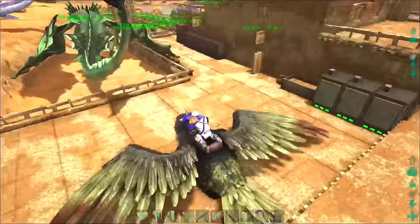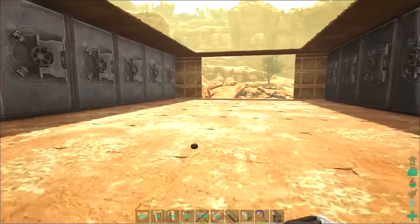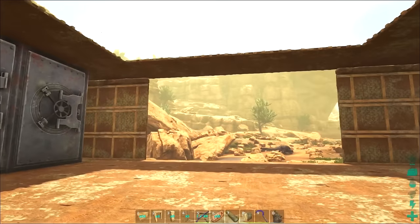If we needed to park something in one spot or the other — like if we had a huge amount of stone — we could just park our wyvern closer to the stone side and then we can unload it, which will be really easy. The other reason I wanted this to be really big is because I'm doing a slightly different design — I want to put all my machines in the center here.